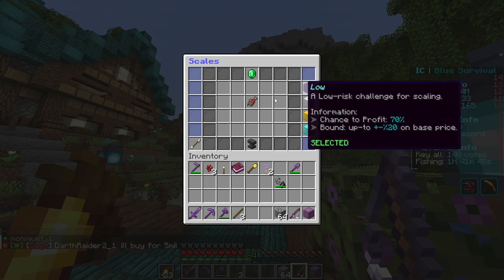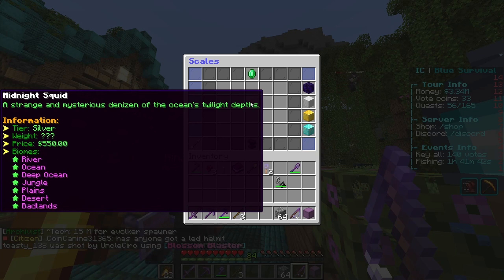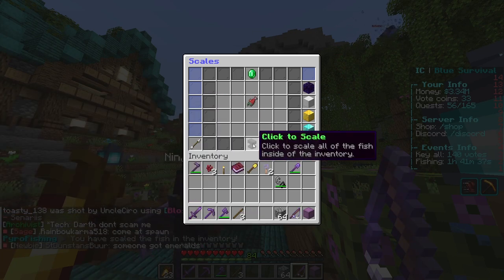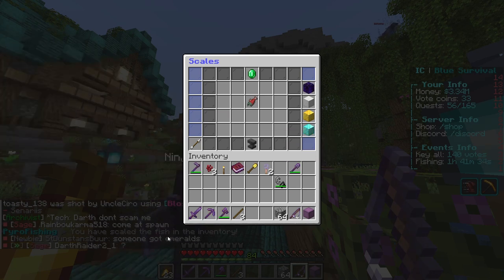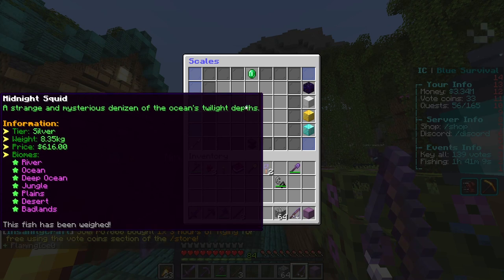For this example, let's do low. Once you have all your fish in here that you want to scale — and as you can see it says weight is question mark — this is how you get the weight, by scaling. Click to scale and it will say in chat: 'You have scaled the fish in the inventory.' When you hover over again, it will tell you the weight of the fish. This fish weighs 8.35 kilograms, and it went up in price by roughly 60 or something.